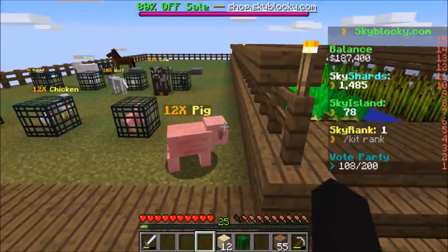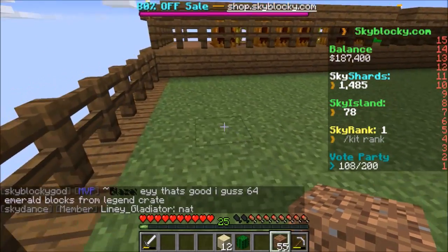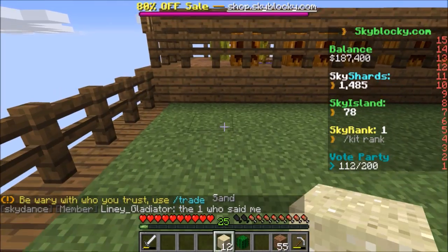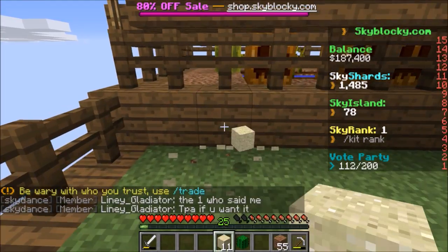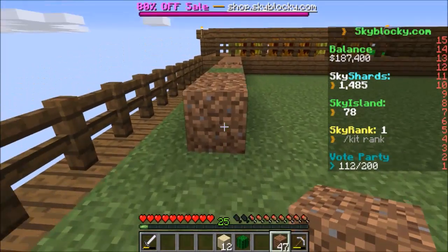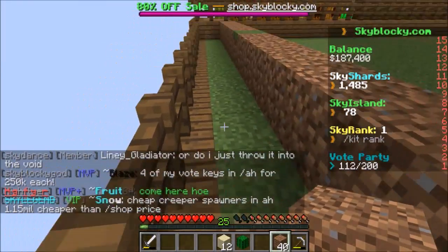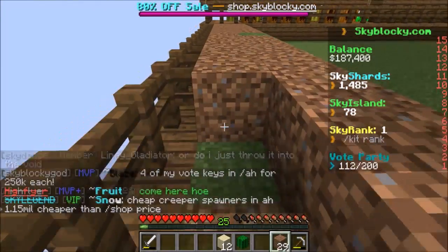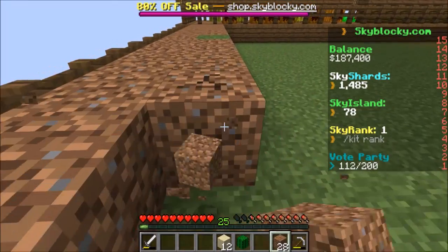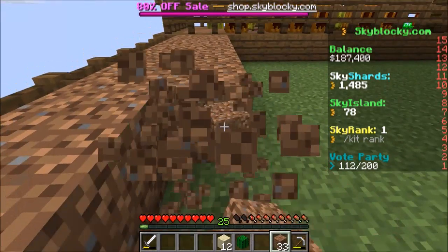I'm probably going to end up doing an automatic type farm, so I need to build these fences up a little bit more, but I want a layer of dirt and then I'm going to have droppers and hoppers and the works. Actually I should move it over one — so we can have the water here and not in the middle. I should have gotten a shovel.